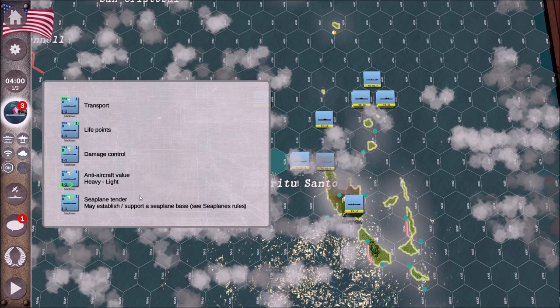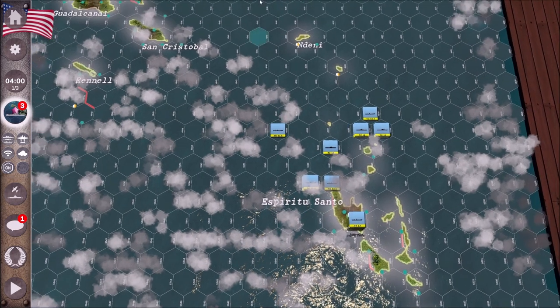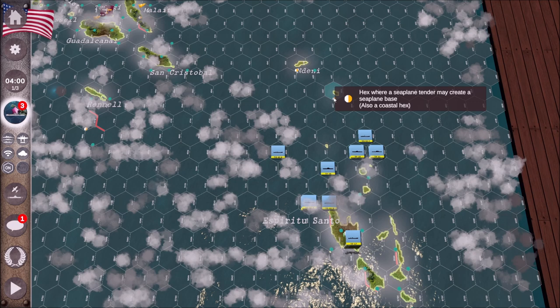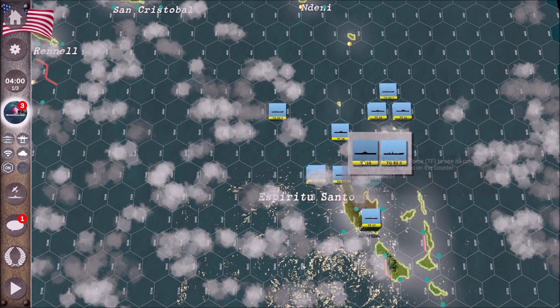Let's look at TF-17, which is actually a seaplane tender — there it is. Click on it and open it up. Now, this is one of the new graphics they added: the background splash screen used to be just a carrier, but they added a couple of ships into it and cleaned it up a bit. Here you've got your hangar. This is the task force you'll want to use to put a seaplane tender base down — get it to one of these coastline hexes, plop it down, and it takes about a turn to get up and running.